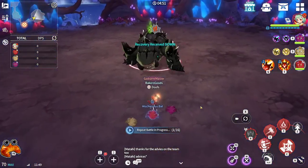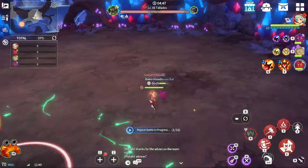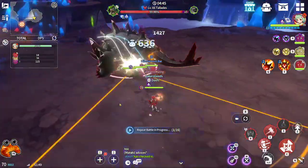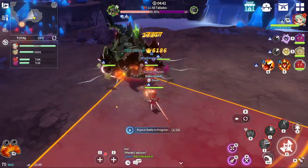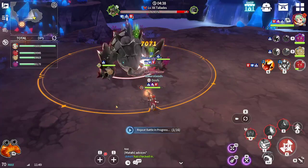So at the start here, this boss will do a circle attack. You want to make sure you get out of it, that way your Mischievous Bats don't die. You hope that they dodge out of that, that way they can keep getting their defense breaks off.